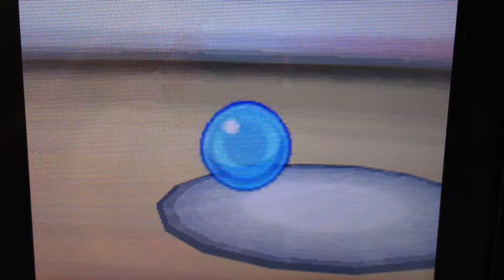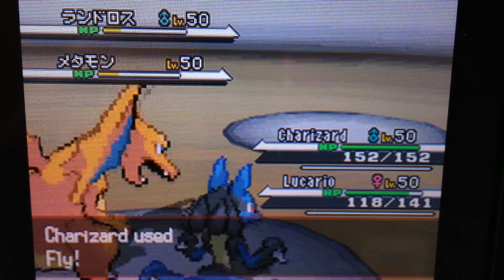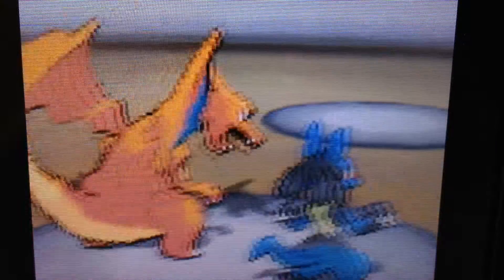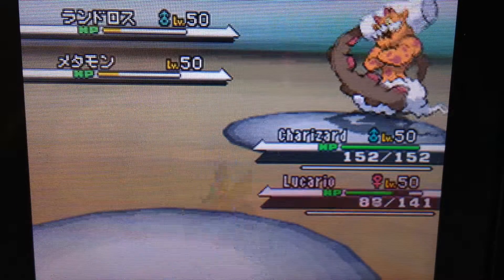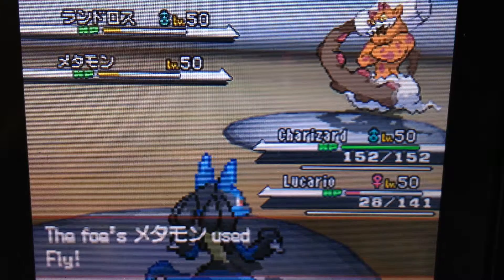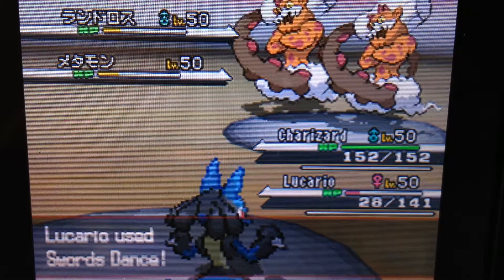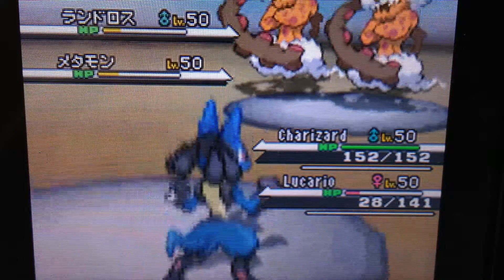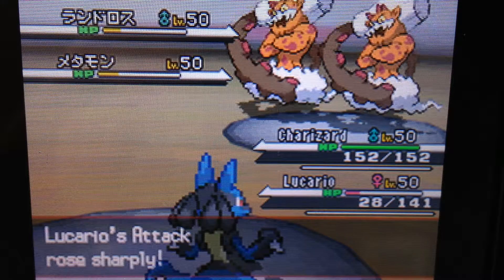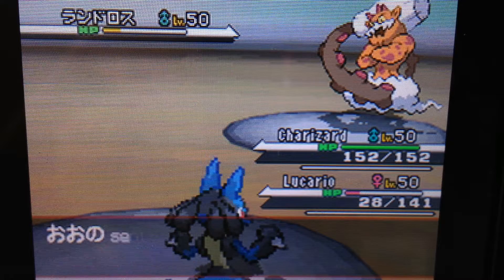I was like, okay, crap, what am I going to do this round? So I use this round to have Charizard use Fly so he won't get hit if they try to hit him, and I use this round to give a Swords Dance on Lucario after he almost dies. So I get double physical attack on my Lucario — basically, my Lucario has twice the power as it normally would.